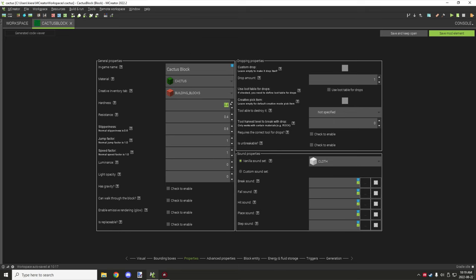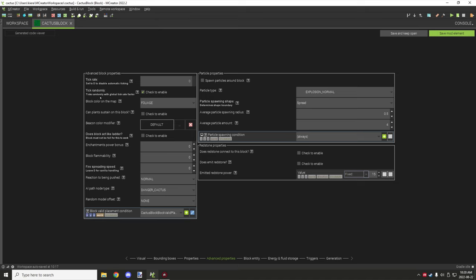For this one you need to set your minimum X and minimum Z coordinates to one, maximum X to 15 and maximum Z to 15. Both Y coordinates should stay as default. Cactuses normally have 0.4 for hardness and resistance — that's what the wiki says. I put it under the material type of cactus. The tool to break it is set to zero and it will drop itself. For the sound, cactuses use the cloth sound.